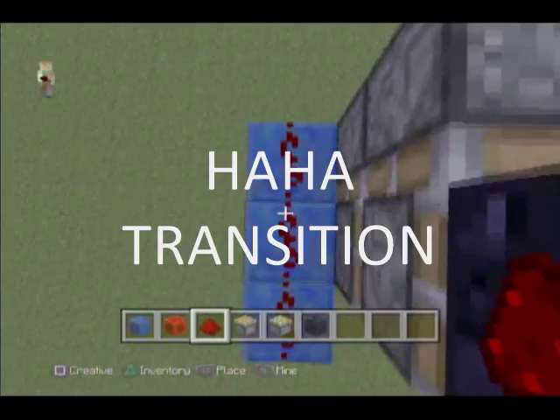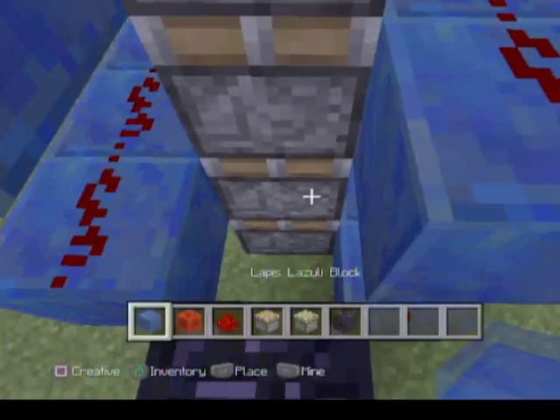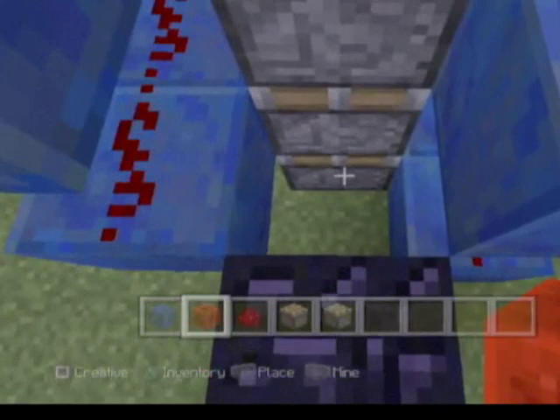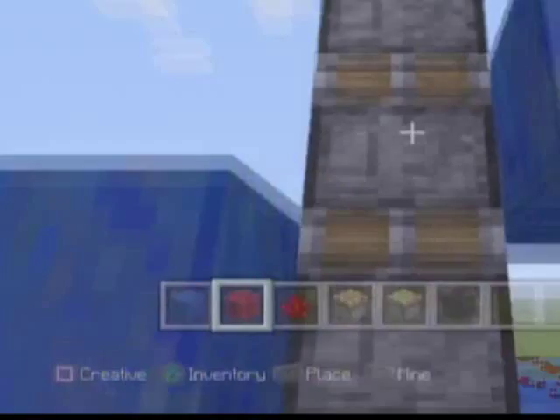This is the finished product, of course with a couple blocks. What you'll want to do is take a block of redstone, as demonstrated earlier, get on it while placing it right on this block, not the one beneath, because nothing can push the block of redstone if you put it right there. Goes all the way up. There you have it, a working redstone elevator.